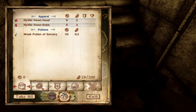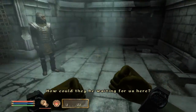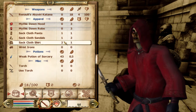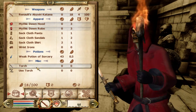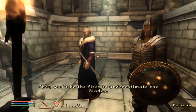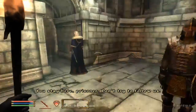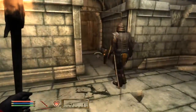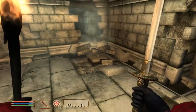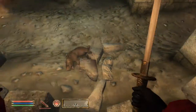These only have the Mythic Dawn Hood and Rope and a Weak Potion of Sorcery. Let's go ahead and equip that sword and those as well. We're going to draw our sword. There's going to be some rats and we're going to go ahead and kill them both.